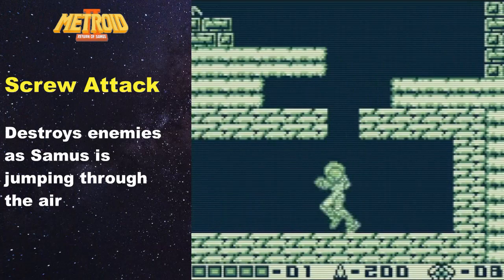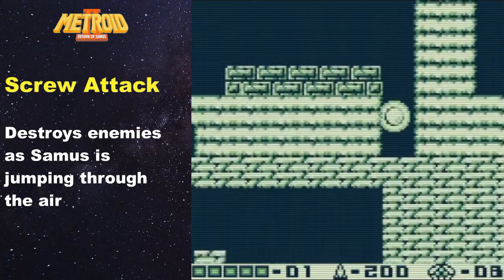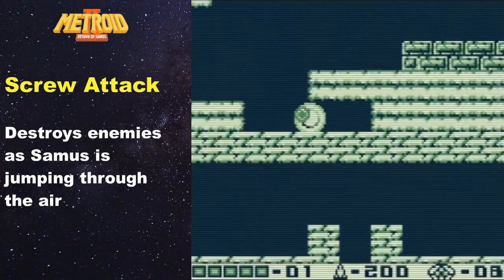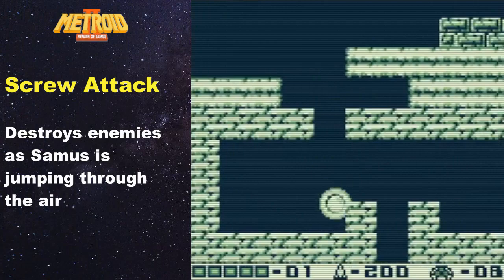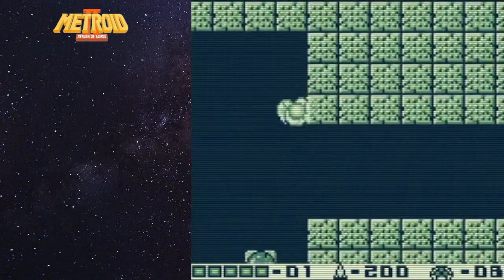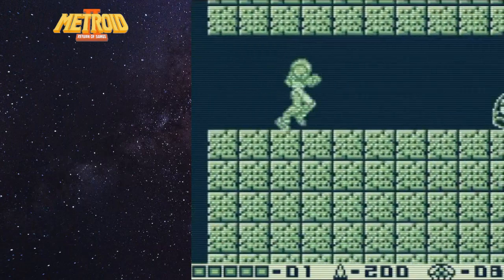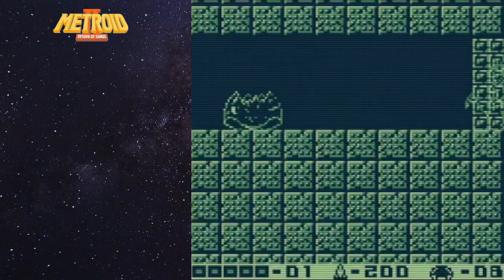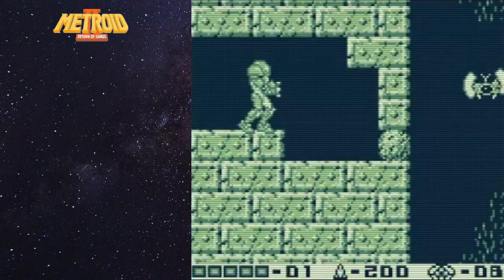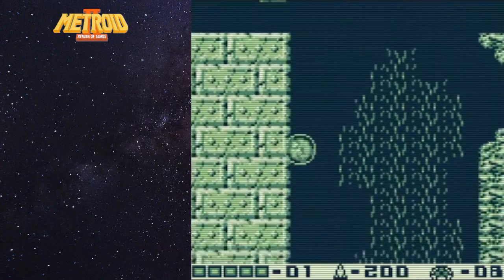What does the screw attack do? Basically whenever you jump and space jump, anything that you touch with Samus while in the air will immediately die and explode - with pretty much no exceptions except with bosses of course. That is an amazingly awesome upgrade to have. And even more important, when you get to the end and have the final few Metroids before the Queen, we'll talk more about that when we get there. But that's it for suit upgrades - we've gotten the very last one. We just have to take out the remaining eight Metroids with our missiles only without using any beams, and the pro challenge will be completed.